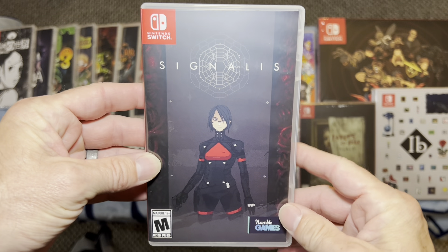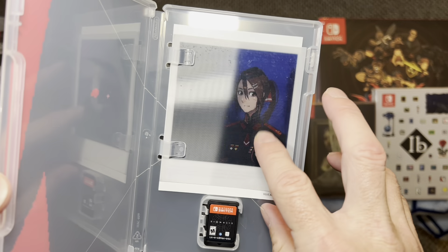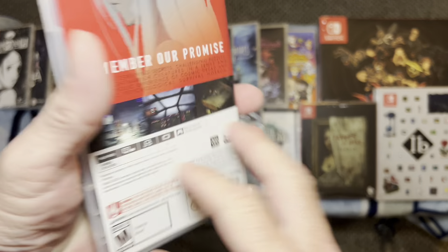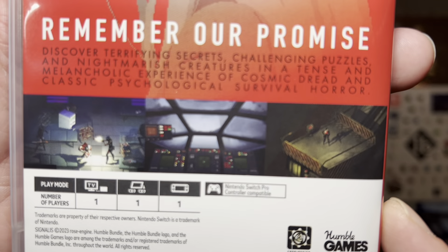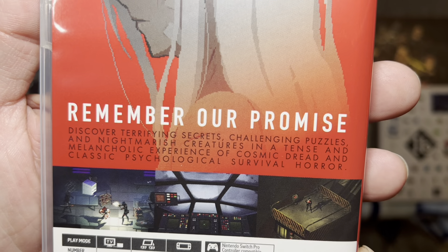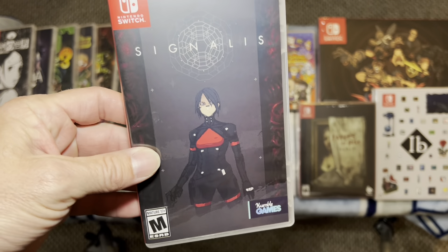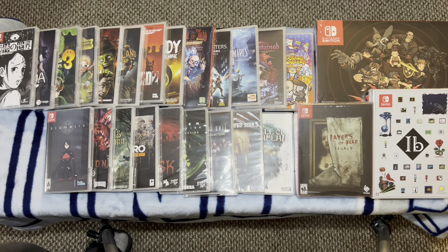Signalis is a game that got very expensive very quick — going for around $100 complete, and when I say complete it must have the fake photograph and another piece of paper included. But this game is a pixelated space horror game and it is wonderful — beautiful gameplay. There's a reason this game is already going for $100 and it's not even a year old. Do yourselves a favor: if this sounds interesting, check out Signalis sooner than later or keep your eyes open for a copy on sale.